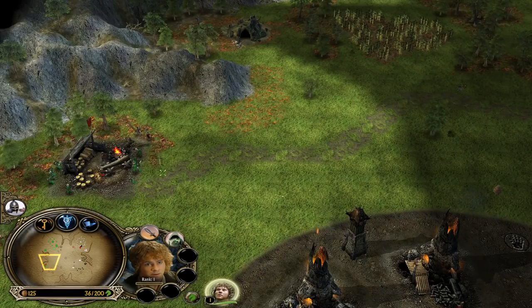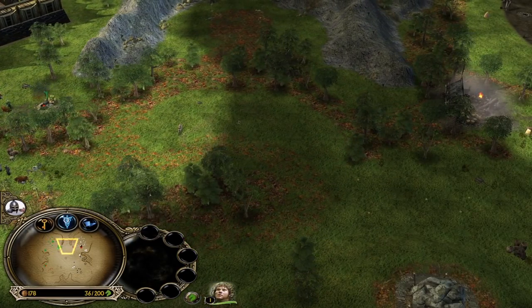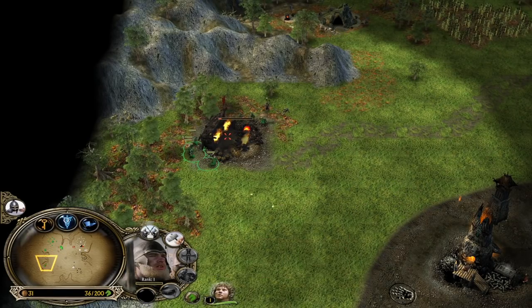Let's grab the farm on the front side first, and hopefully we will be able to destroy this mill which is under the protection of the tower — but we can always kind of dodge the incoming damage. My ally lost even the mill in front of his castle. That is not looking good.